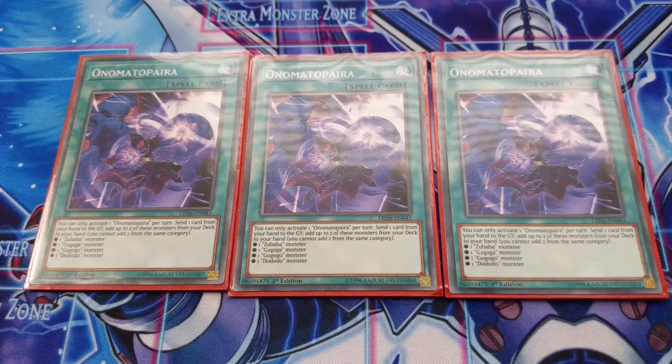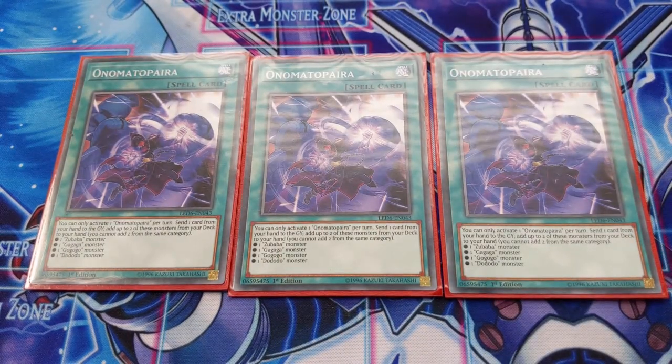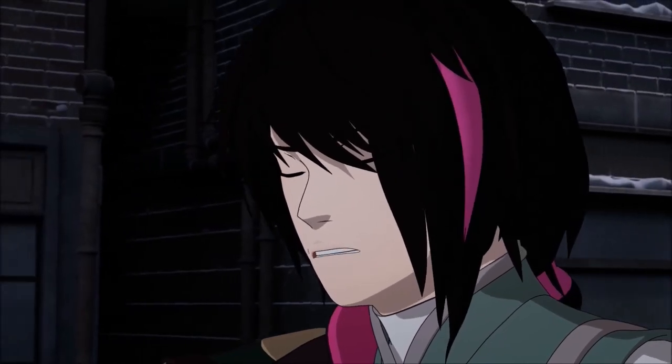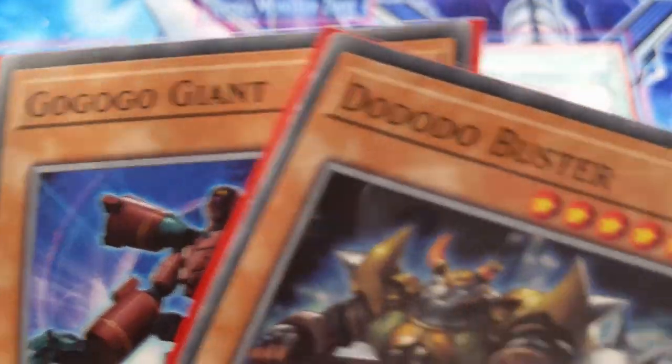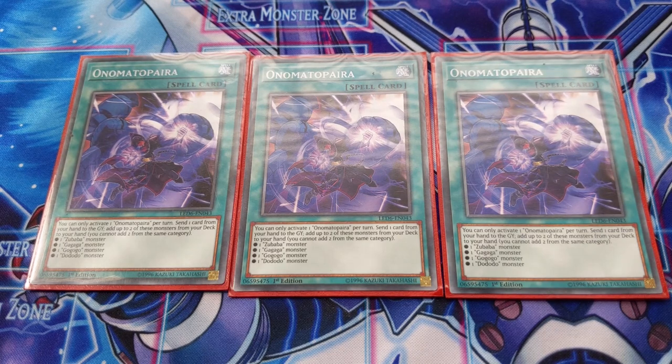Onomatopyra is a three-of and has a large search pool: you can add Zubaba, Gagaga, Gogogo, or Dododo monsters from your deck to your hand. When you activate it, you discard a card — ideally an Exorcister monster, or any other dead card in hand — and add one of those copies from your deck.